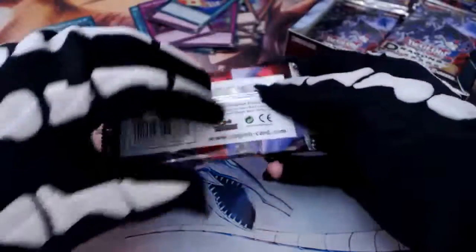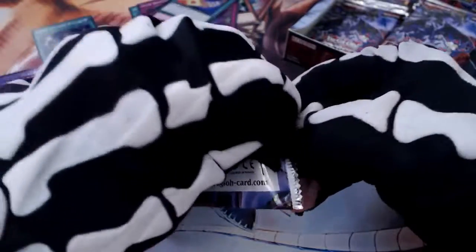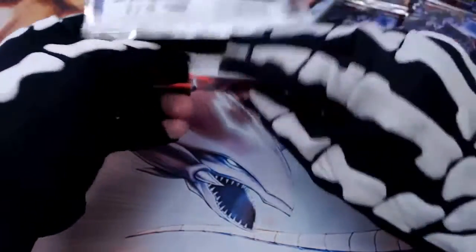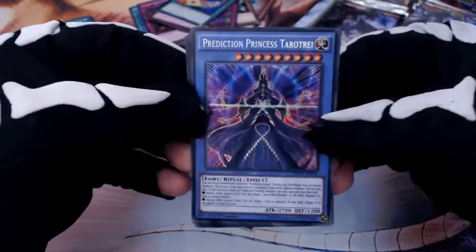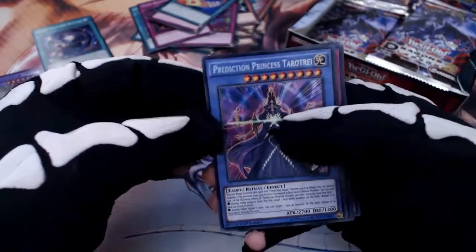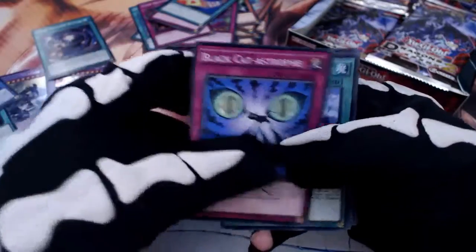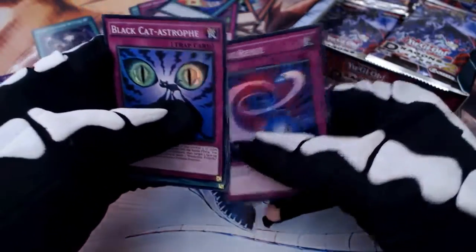As I was saying, when you're a kid you didn't care about getting the biggest strongest cards — you wanted the holos, because it was like money. Once you had the holos you were awesome, so boxes like this would be great. Prediction Princess Tatuiri — that was the Paladin. So we've got another ritual. Black Cat-astrophe, Shadow Toon, Aquarium Stage, Reverse Reuse.